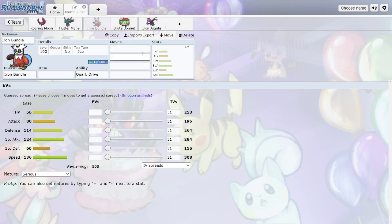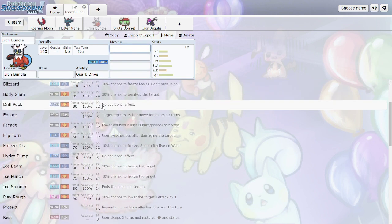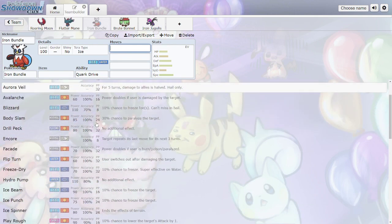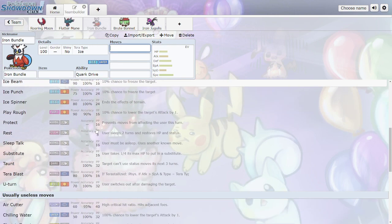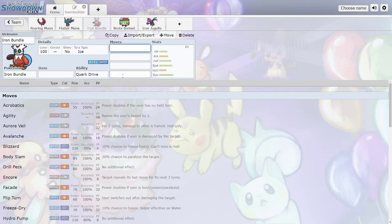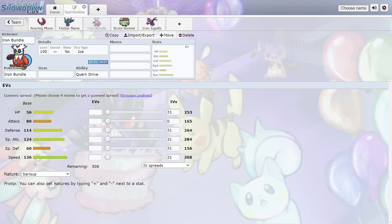Iron Bundle is Ice/Water — Lapras's typing — with Quark Drive. Low HP but really high Defense, and low Special Defense, yet it's extremely fast, hitting 136 Speed — faster than everything else by at least one point. You're running Ice Beam, Hydro Pump, and it gets Freeze-Dry plus Flip Turn, which is way better than U-turn. You can see why this thing is broken: outspeeding everything at this speed tier with very high Special Attack.